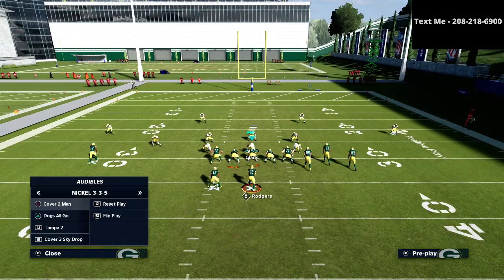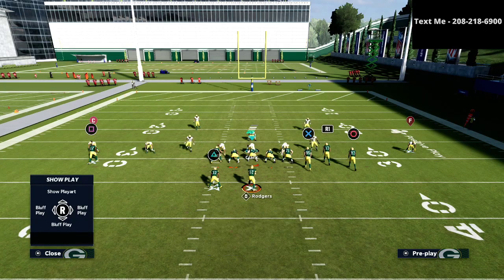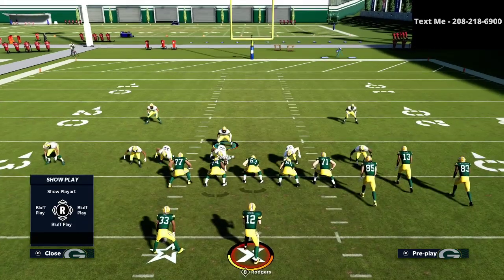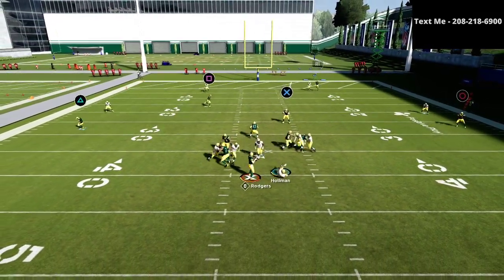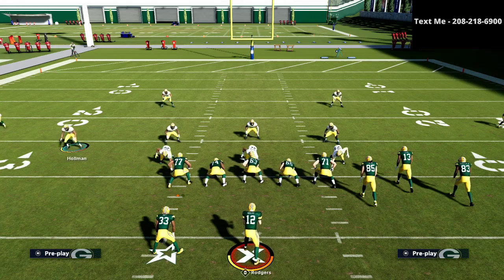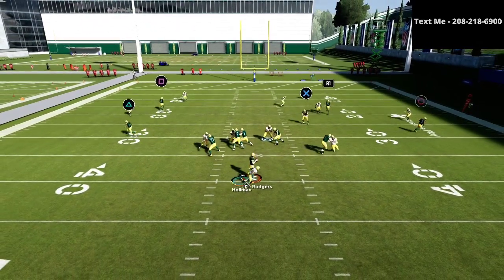Another way to do this same setup and to save yourself a blitzer if you wanted to — I like to do this personally out of the Tampa 2 coverage. I think the Tampa 2 coverage works best with this. So if I audible over to 3-3-5 wide Tampa 2, all I'm going to do is globally blitz all of my linebackers straight down. I'm going to do the same shift that we talked about to the strong side, but I'm going to bring this guy down. And instead of putting him into a blitz, I'm going to put him into a deep blue zone. As you can see right here, it's going to be a relatively safe coverage. Then I'm simply going to click onto this slot corner here, and the slot corner is now who I'm going to use to come off the edge. As you can see, the rush is still very, very fast.